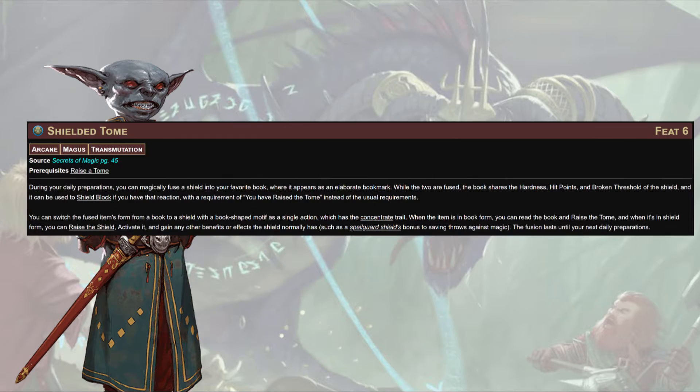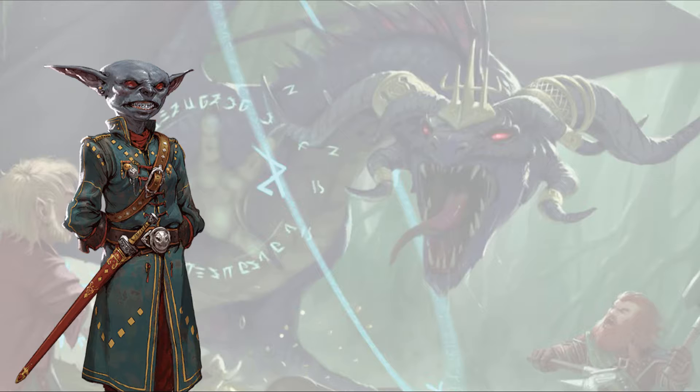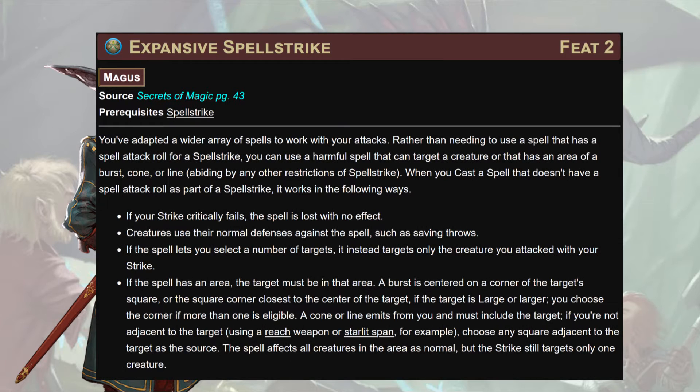Since our conflict spells recharge our Spell Strike, having something that just auto-hits seems pretty good. At level 6, Shielded Tome: during daily preparations, you can magically fuse a shield into your favorite book, where it appears as an elaborate bookmark. While fused, the book shares the hardness, hit points, and broken threshold of the shield, and can be used to Shield Block. I value Force Fang higher, but only just. Next, Expansive Spell Strike — this feels staple as hell for magi everywhere. Rather than needing a spell with a spell attack roll for Spell Strike, you can use any harmful spell that targets a creature or has a burst, cone, or line area.